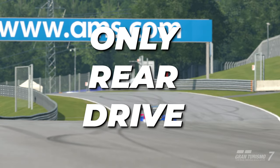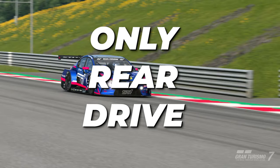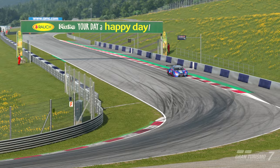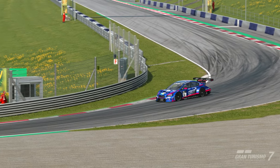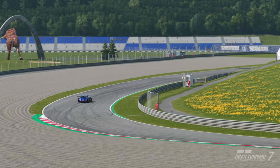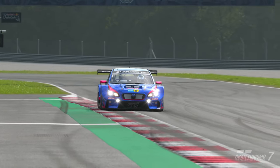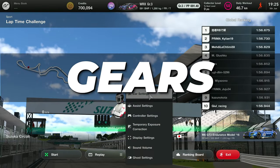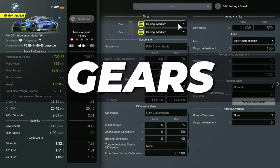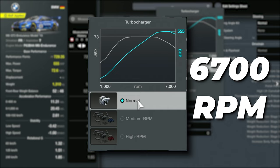Even if you have a mid-engined car it's always going to have rear-wheel drive, and if you have a front-engined car it's always going to have rear-wheel drive. I'll go through this video and explain those little concepts as I'm going around the track. First things first — gears. Go to the supercharger section and see how and when you can change gear.